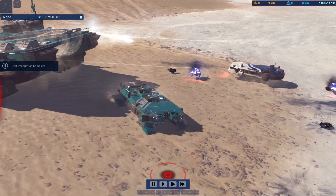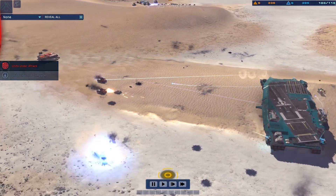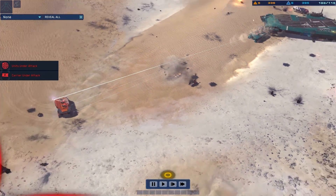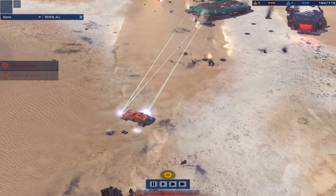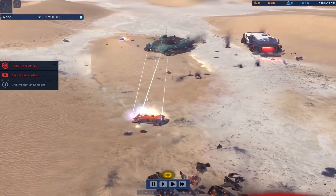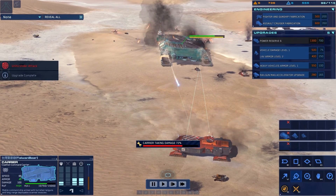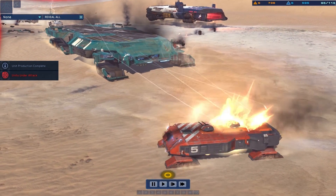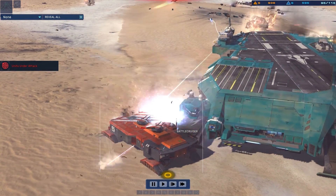Enemy contact on sensors. We have bearing on target. Engage engines, adjust position. Countermeasures active, performance nominal. Enemy engaging armored unit. Missile battery destroyed. Salvager taking hostile fire. Adjust to hostile threat marked. Get underway.